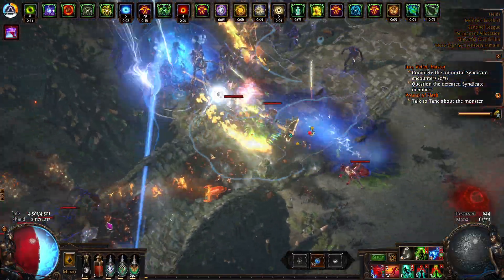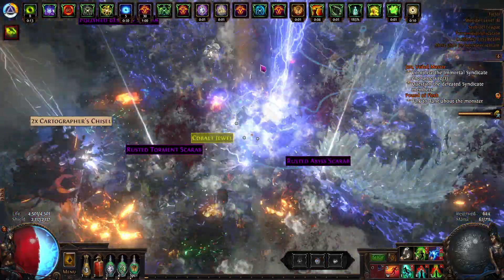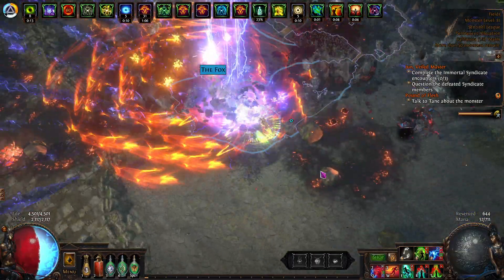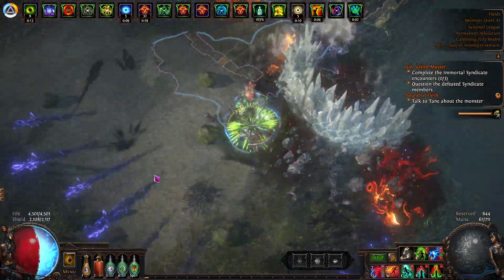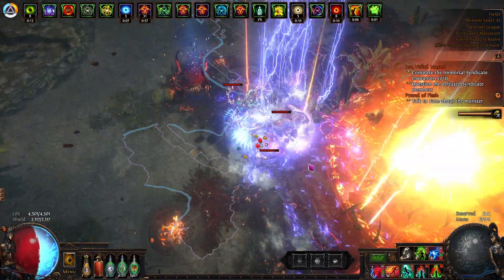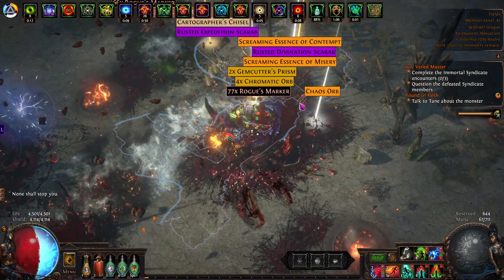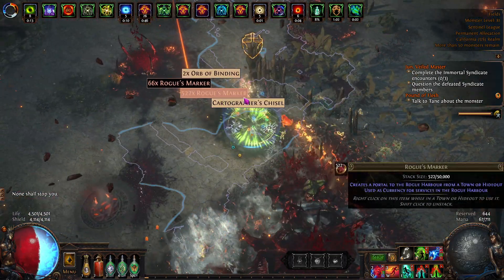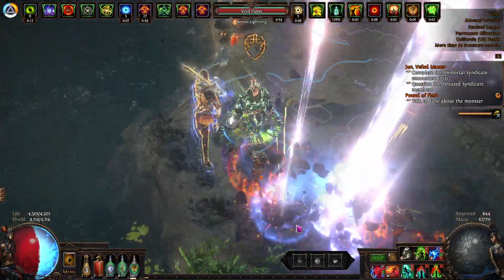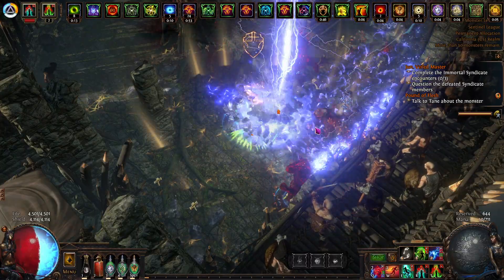Then you go somewhere else, round up some other mobs, pop your sentinel again — bada bing bada boom. Normally it's not this slow; this is like a three-layer map. Here's the boss. It does suck that there's a phase, but it's not a long phase — you just wait two seconds and then you pop your vaal skill.